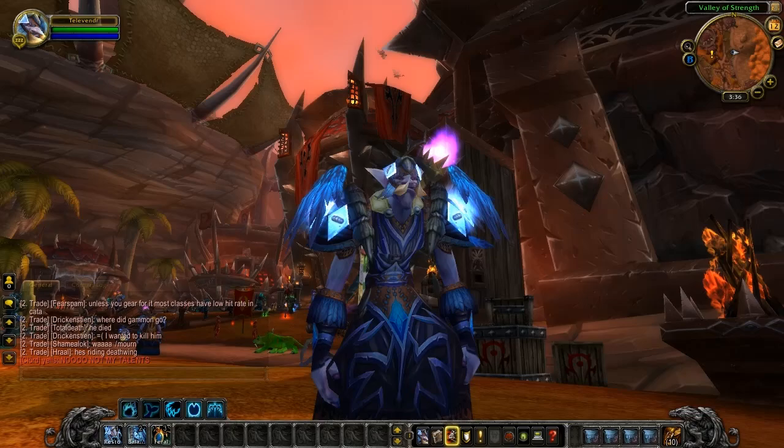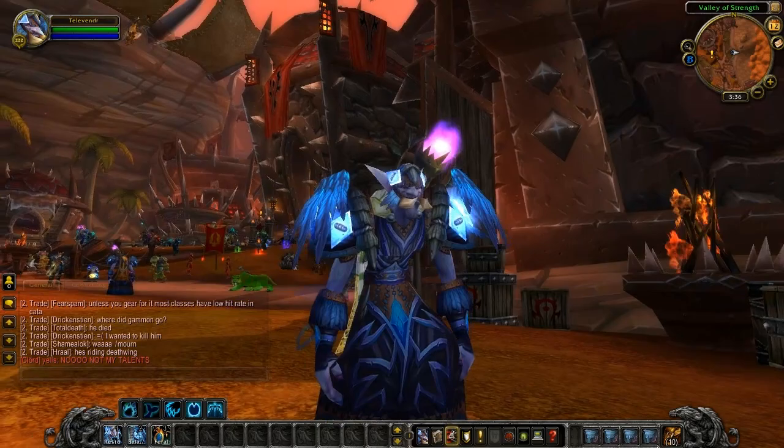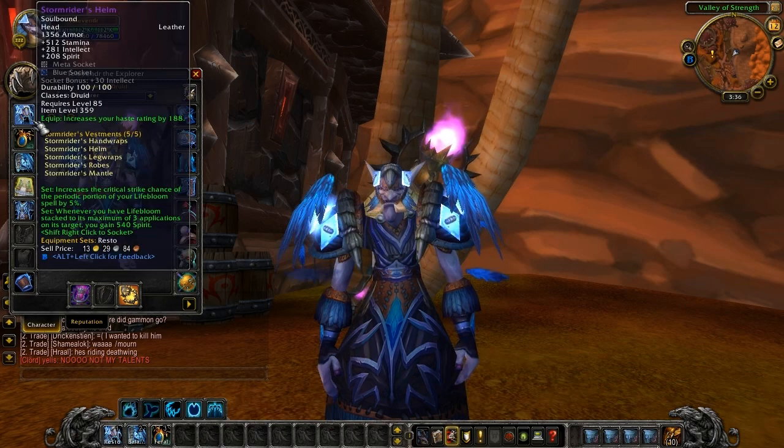Honestly, this is probably my favourite set. Those spaulders are absolutely fantastic. I like the lightning, I like the falling feathers effect right there. The helmet is quite nice — it's one of the only helmets that doesn't look ridiculous on a troll, so that's a plus from me. Good gloves as well. Let's have a look at them running around. And once again, a very nice cataclysm cave on the back there. Now we have three sets, so let's go have a look at them and we can have a look at some set bonuses.